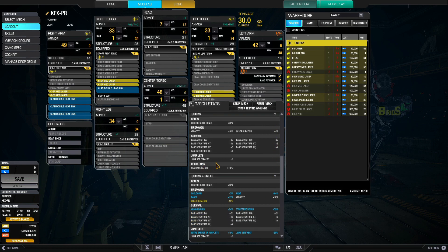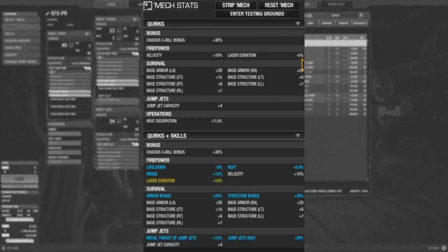This mech doesn't have many quirks but they are good. It has a laser duration quirk of minus 5%, so the lasers burn a bit shorter allowing you to deal damage and move away. It also has armor skills for the arms — 20 points — so they don't fall off too easily. Structure skills are spread across components: 15 in the center torso, 6 per side torso, 7 per leg. It also has a heat dissipation quirk of plus 7.5, and with 16 double heat sinks it dissipates heat pretty fast.